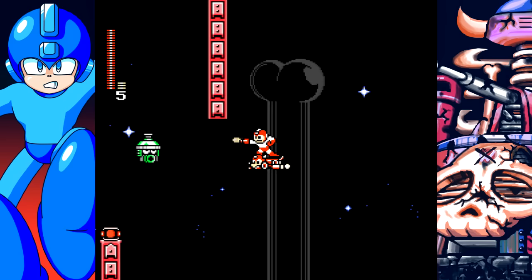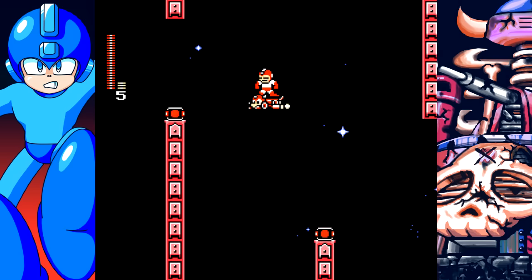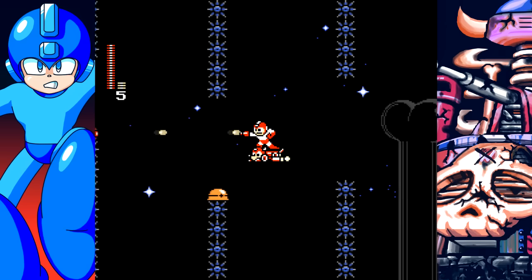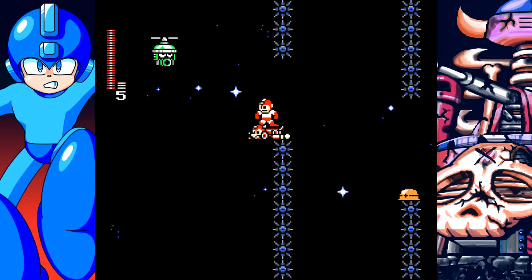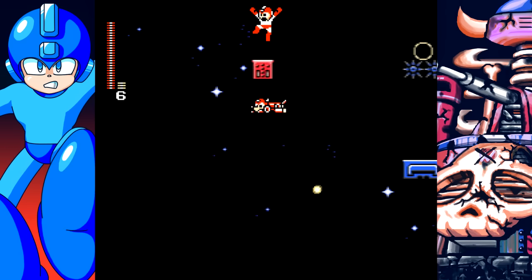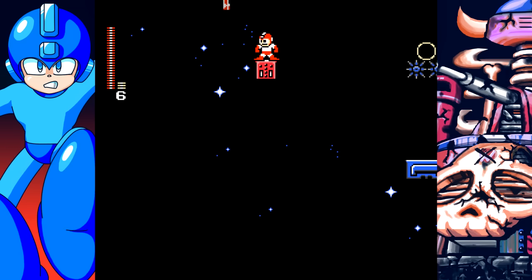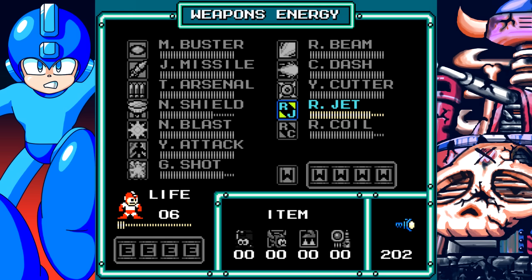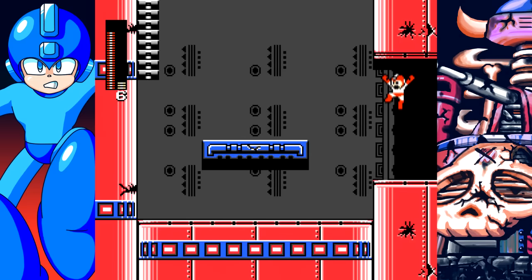I used the weapon energy tanks outside of pause fights at the very end, because I noticed that no one actually uses them. Also, you can pause the game, use a weapon tank, go back to Rush Jet, and it will not cancel the Rush Jet.